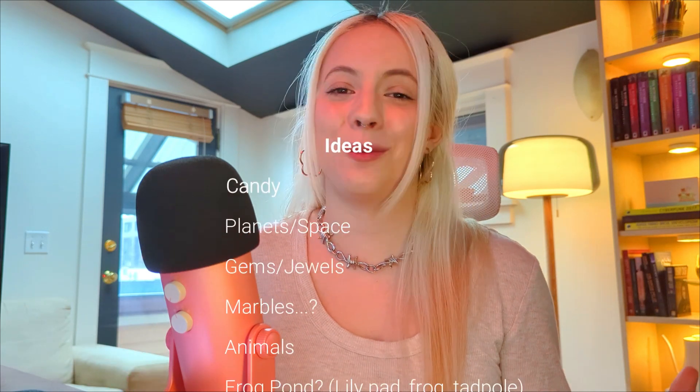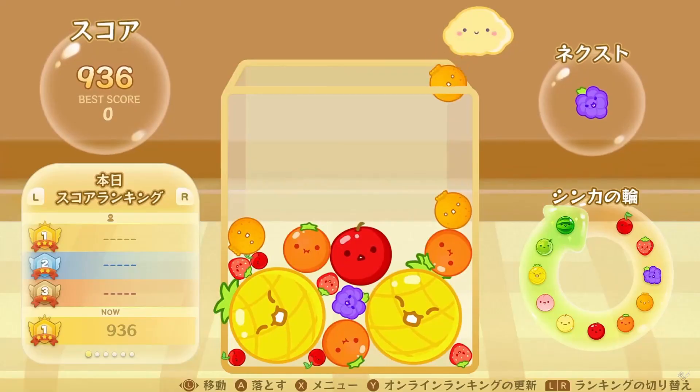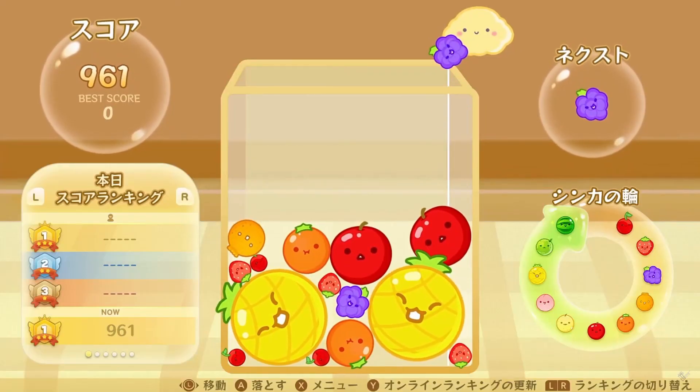I did a little brainstorming with the help of my friend ChatGPT, and here are some of the ideas we came up with. While there are a lot of really good ideas, I ultimately ended up on the idea of planets, because I think the gameplay works so well because the shapes are round. I worry that if I tamper with the shapes too much, it's going to throw off the appeal of the whole game. There is some wiggle room, but there's a reason why it works.